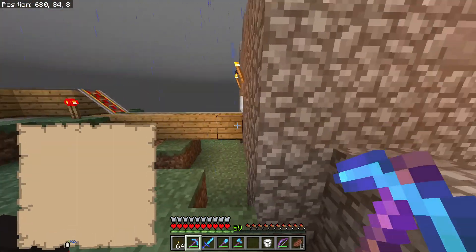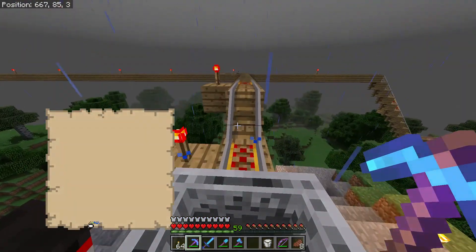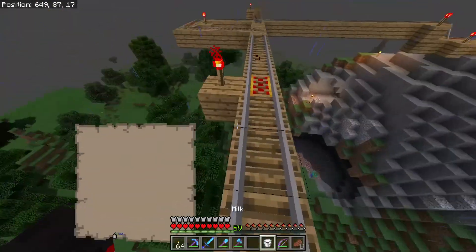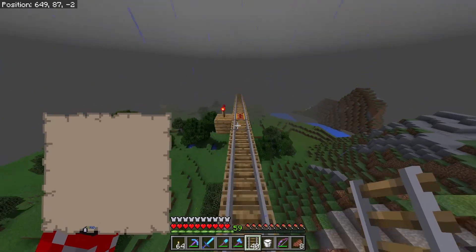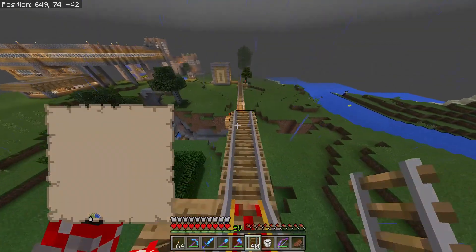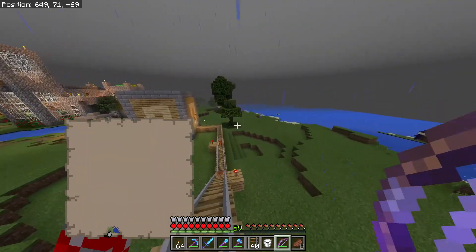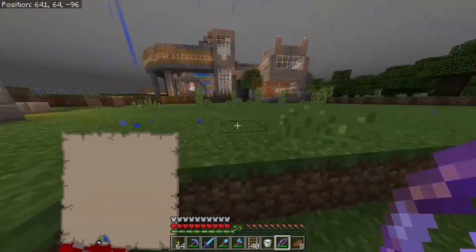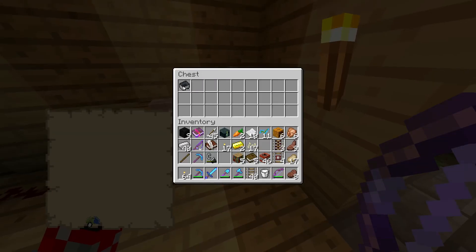I'm back now. There we go. I can just run the rest of the way. Head over here. I actually hit her. I also got a villager over here — I got a few villagers I cured. And here we go, I'll take this back out.